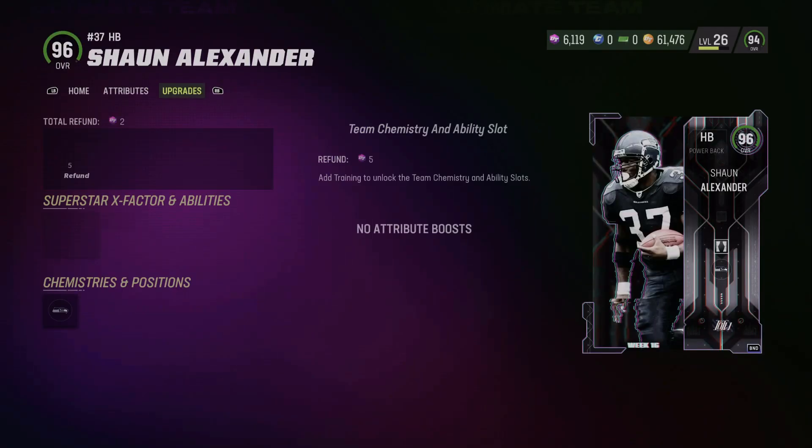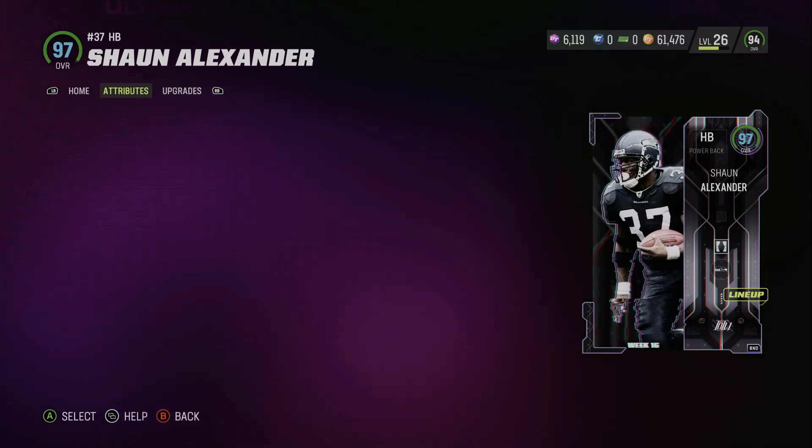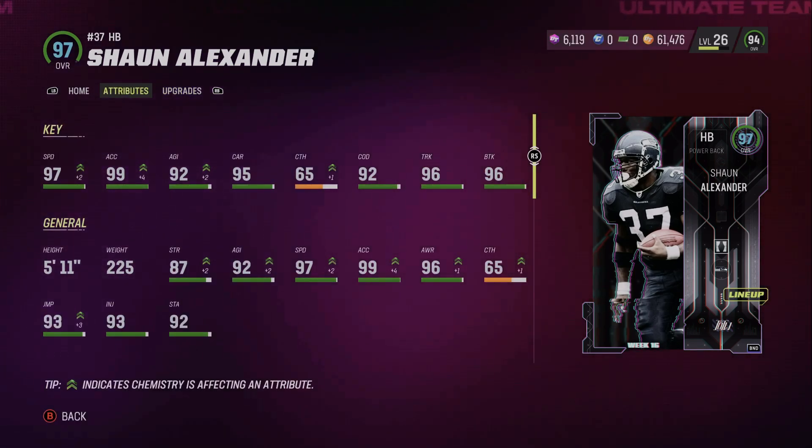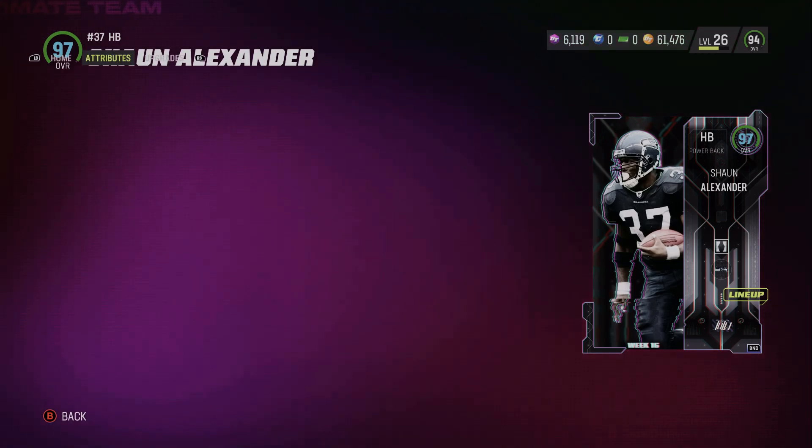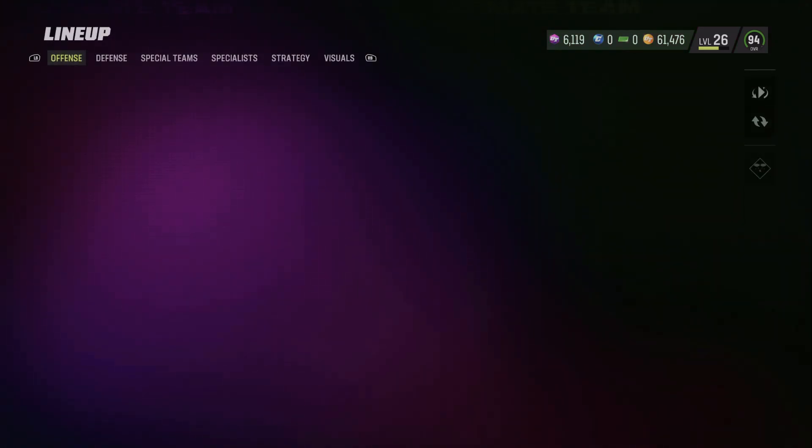To be honest, the Shaun Alexander cards aren't all that good, but I had the coins to get them. And here's what the stats look like on 850 out of 50 Seahawks team. It's pretty good, not the best, could be a little bit better.